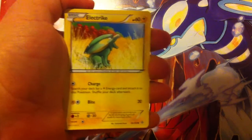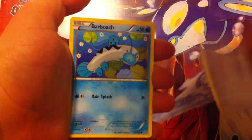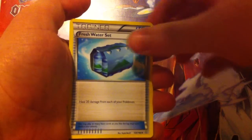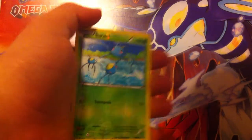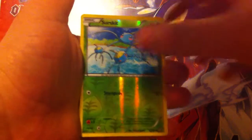Electric, Honedge, Barboach, Weedle, Freshwater Set, Teammate Supporter Card, Dewblade, River Sarpel — that's Surskit — just a common card, and the rare for the pack is a Beedrill.